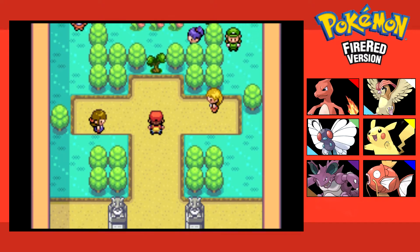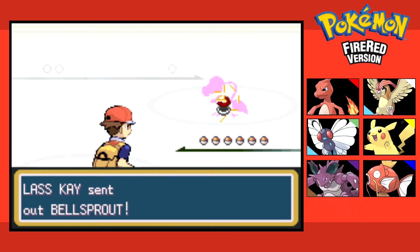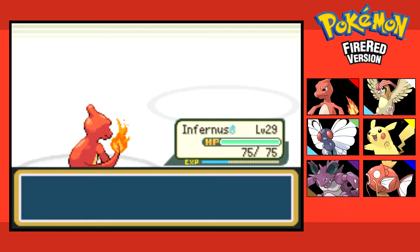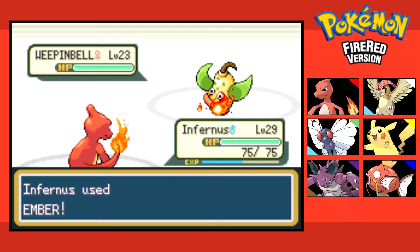I'm gonna do one battle with Charmeleon, then start leveling up my other Pokemon before I verse the leader, because they are still fairly underleveled — everyone except Charmeleon, because he's my ace. They are all level 23, but the main fight is around level 29 to 30, so we just gotta pay attention to that. We're gonna have to probably do one more battle.